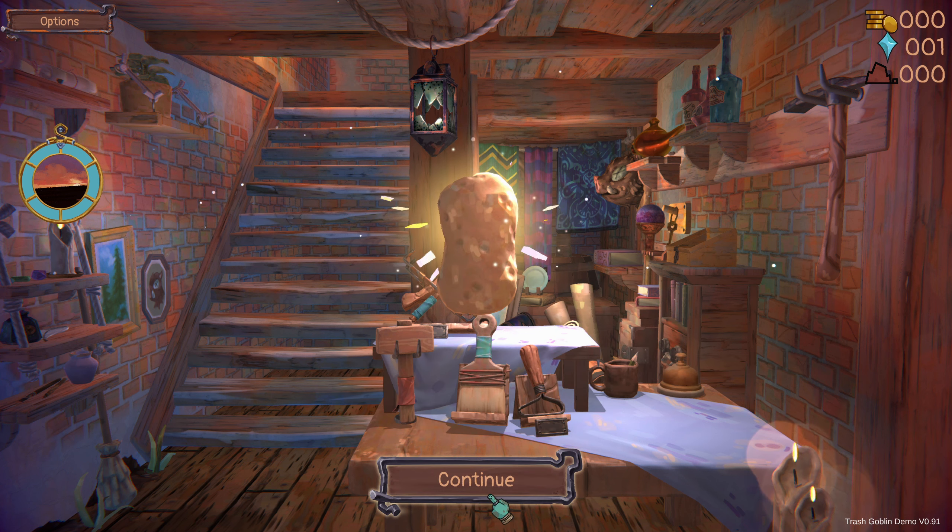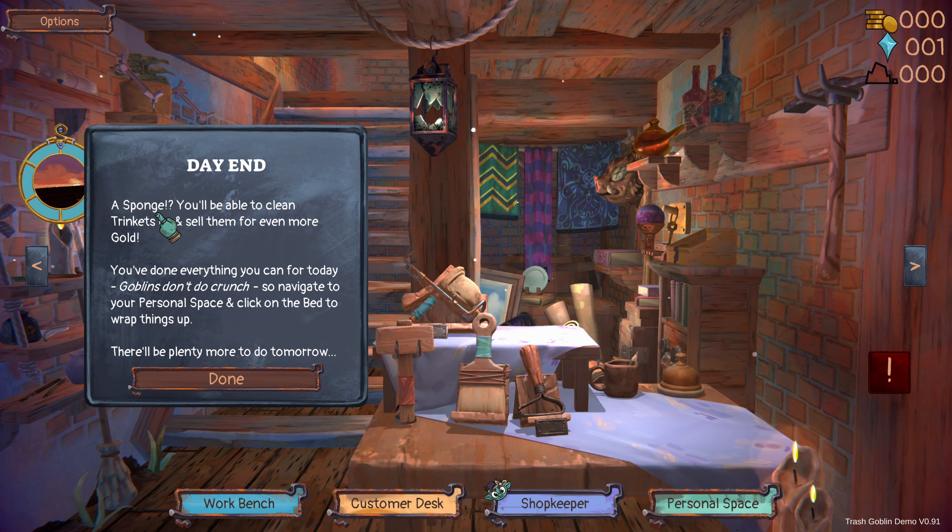A sponge! You will be able to clean trinkets up and sell them for even more gold. You've done everything you can for today — goblins don't do crunch! Navigate to your personal space, click on the bed, and wrap things up. There will be plenty more to do tomorrow.